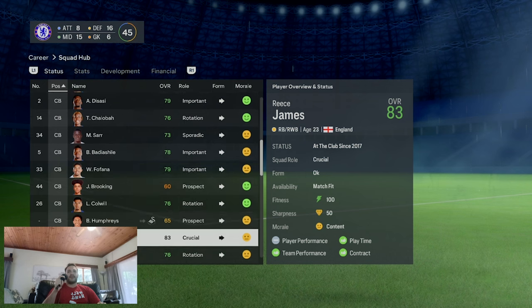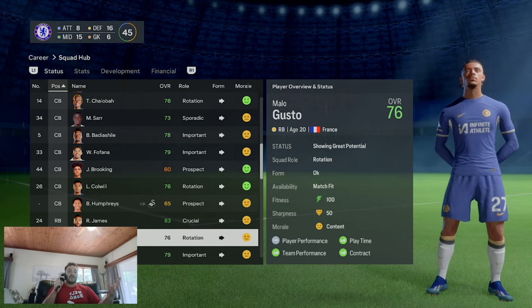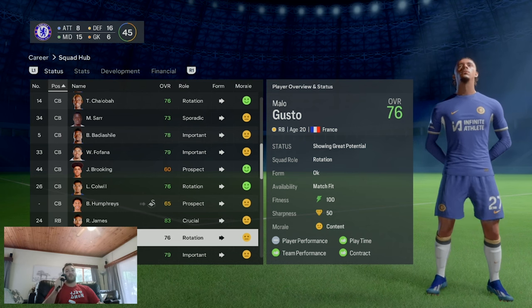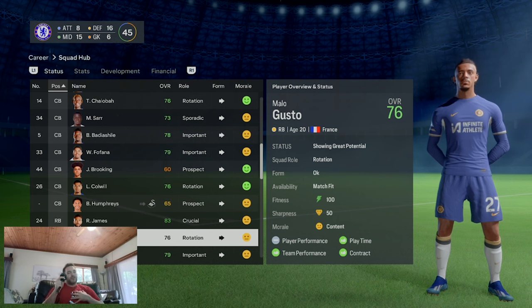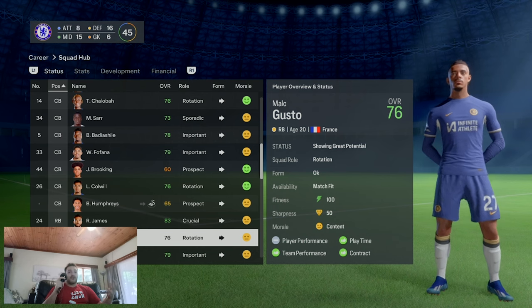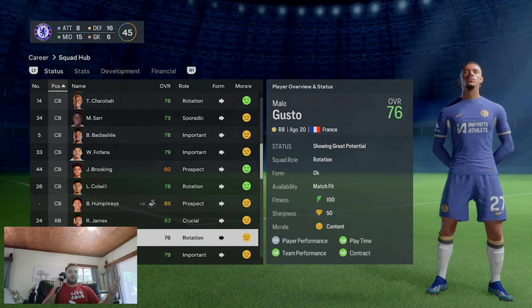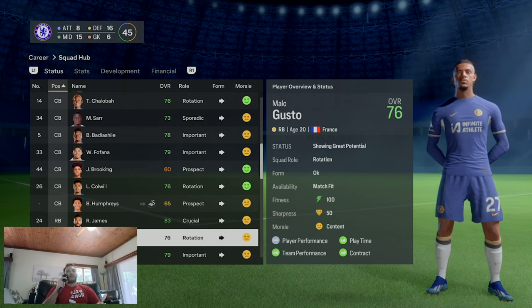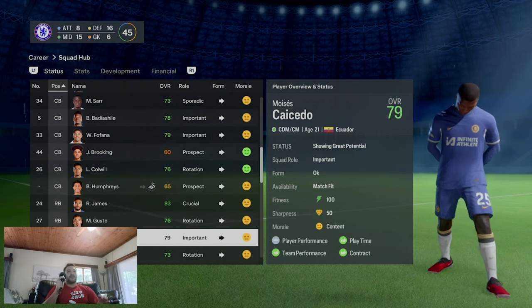Reese James and Malo Gusto - apparently Pochettino doesn't want Gusto in the side, but I think that's a bit of spin. Whenever Gusto has played I've consistently thought of him as a fantastic player. He was even linked with a move to Manchester United before Chelsea. With Reese James potentially out for the rest of the season, you're going to have to rely on Gusto as the starting right back. As a 76 overall 20-year-old backing up one of the best right backs in the world, you can't get much better.